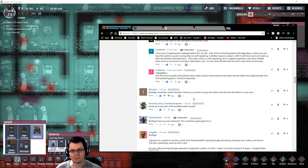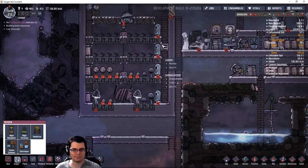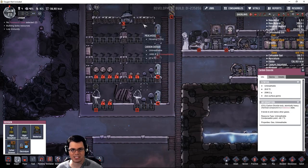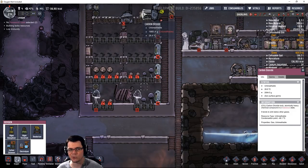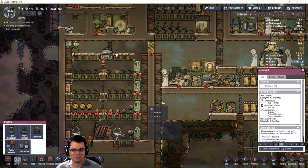Someone makes a good point about pumping inside of my base here in this farm — putting the pump down lower because carbon dioxide is heavier. You can see down here it's about 2 kilograms, and even a little higher it's still 1.5 kilograms. So this is really built up as far as the amount of gas in that space.